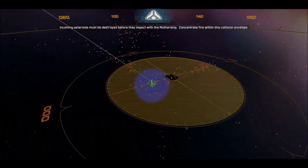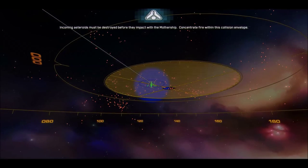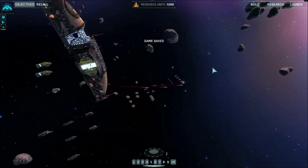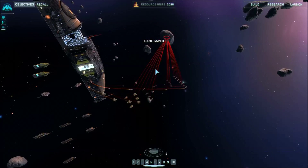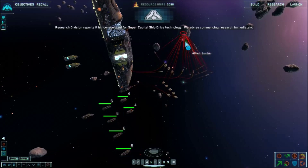Prepare for collisions. Incoming asteroids must be destroyed before they impact with the mothership. Concentrate fire within this collision envelope. This mission consists of shooting down asteroids before they crash into the mothership.